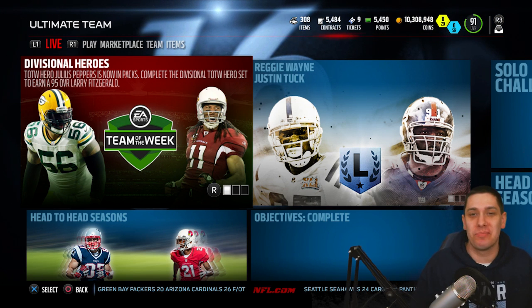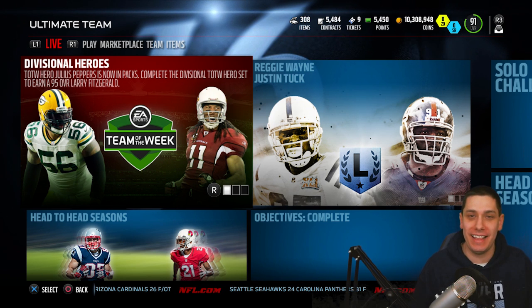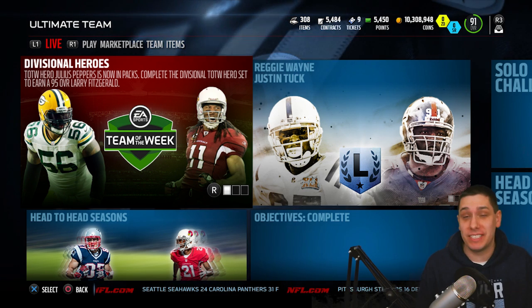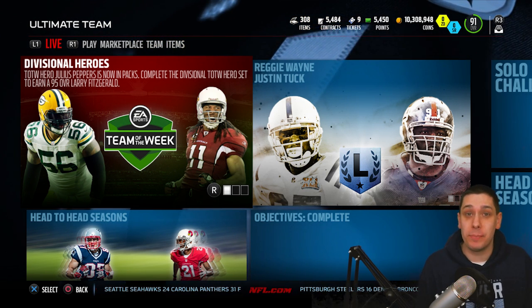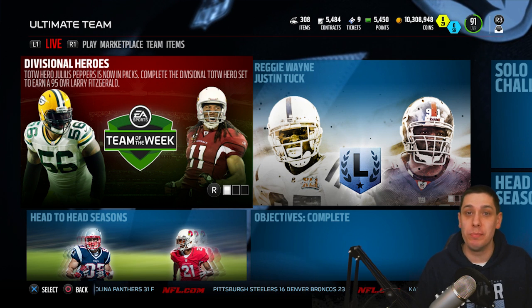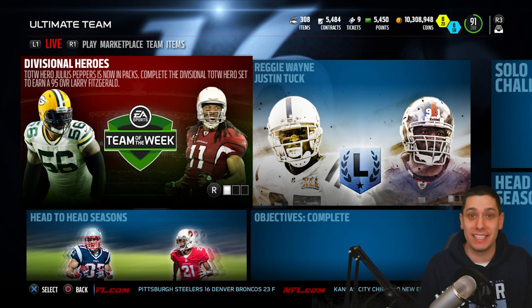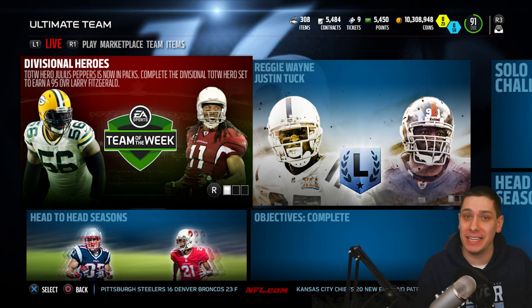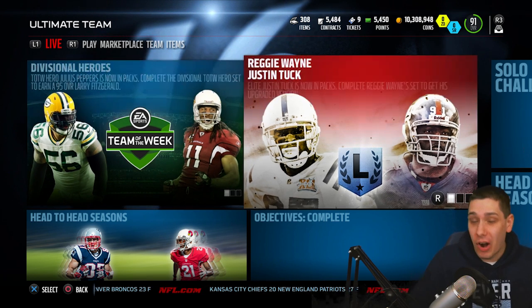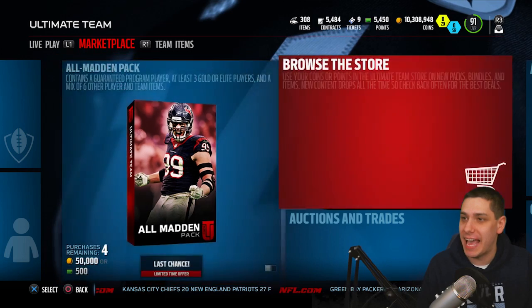Hey, what is going on guys? Clickwood here back again bringing you another Madden 16 Ultimate Team video. It is Monday, which means new Team of the Week content is in the game. There is a brand new Larry Fitzgerald, and also Julius Peppers, a couple other elites as well. Julius Peppers — if you guys remember from Madden 15, the linebacker Julius Peppers was unbelievable to user control, and that's what it is again in Madden 16. He's six foot seven, a lot of speed, a lot of strength — just about everything you'd look for in a linebacker. There are also Justin Tucks in packs right now, so we're gonna try and pull a couple packs to see if we can get any of this stuff.